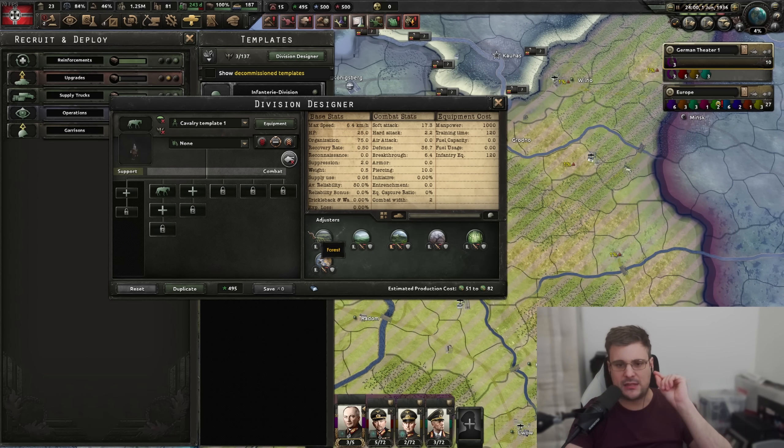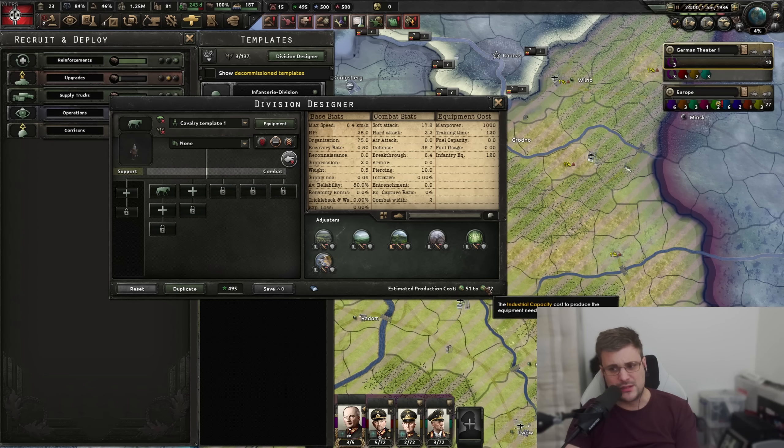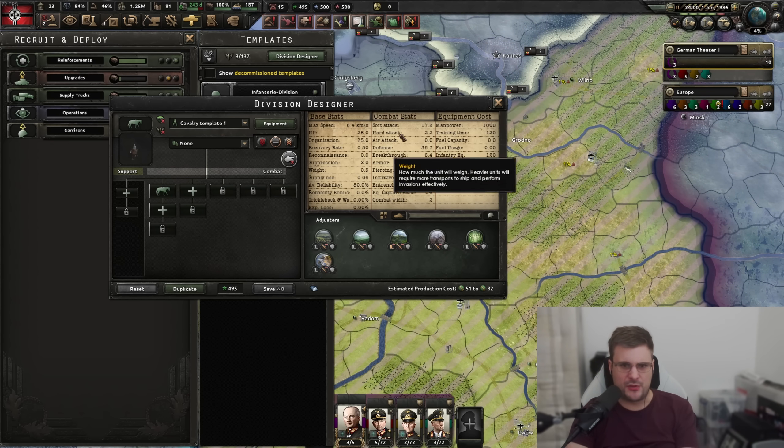Remember, the proportions of this division do not matter, and the width doesn't matter either. The only stats that matter for a garrison division are suppression, hardness, and cost. They're the only three main stats that matter as part of a garrison.